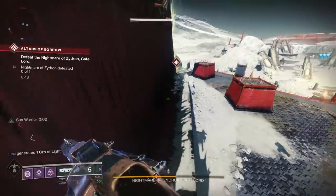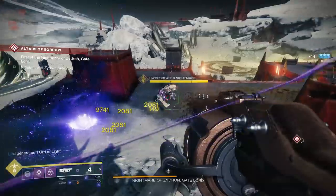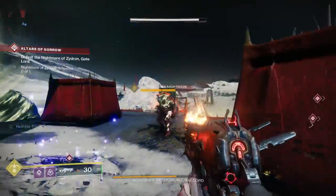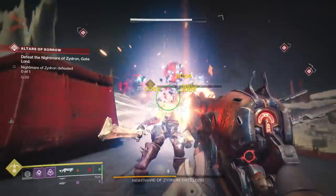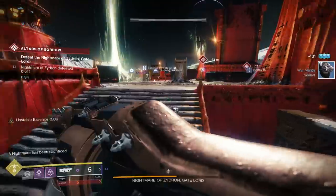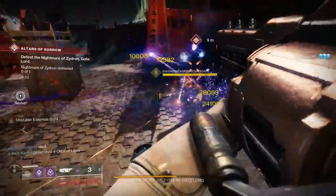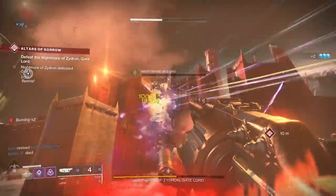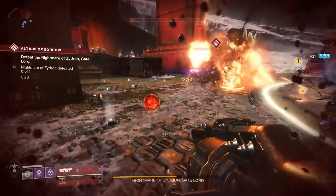Most of these weapons are actually dropping from the new public event available in Sorrows Harbor, and it seems to be on a daily rotation. The first day the update went live, the shotgun was dropping. The next day, the sniper rifle was a guaranteed drop, and now the rocket launcher is available. The pulse rifle seems to be actually a specific dungeon weapon. We are going to be going over all four of these new weapons, taking a look at their stats and their perks to determine their PvP and PvE god rolls, so that you guys know what to look for when farming these weapons.